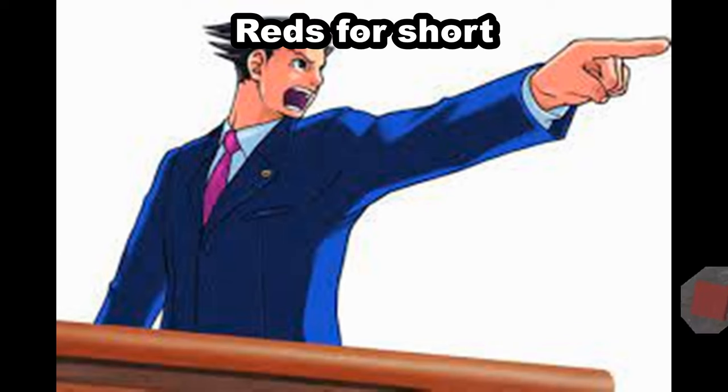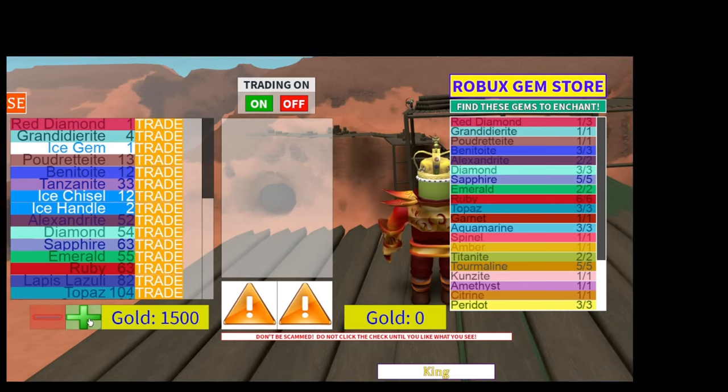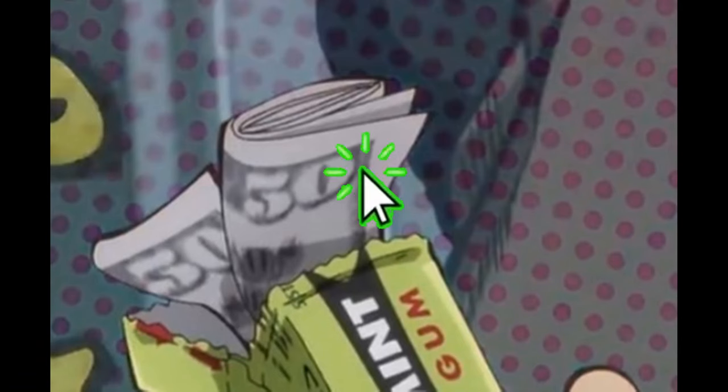Red diamonds — referred to as 'reds' for short — are mainly used in trading, because who wants to constantly have to click the gold plus button? It's like 250 gold per click.